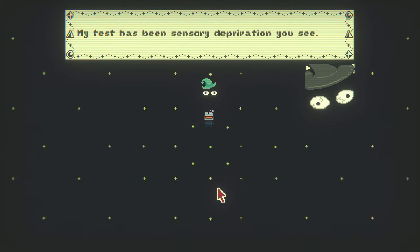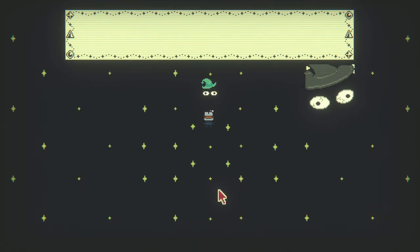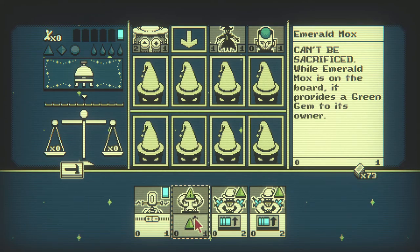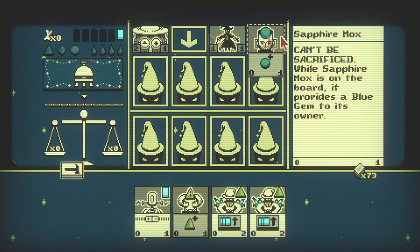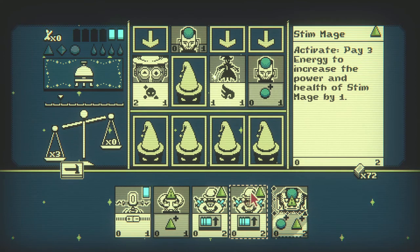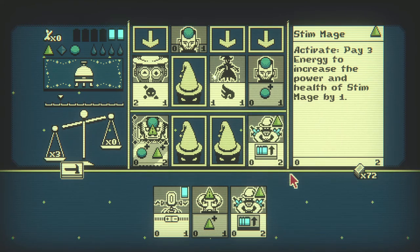'My test has been sensory deprivation — I don't see, to unlock the full potential of my mind. It's unlocked now — hear me Magnificus, I'm ready.' We have to battle. I like that card to be honest. I'm gonna wait — I might take a hit but I'm still gonna wait. 'If gem fiend's owner controls no mox' — okay so I have to take out that card to take out this card for free.